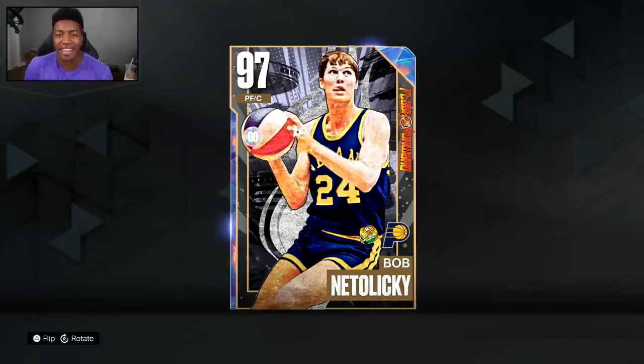Y'all remember this guy, the 2K22 demon? He's back. Ladies and gentlemen, I present to you 97 overall Galaxy Opal Bob Netâlicki, aka one of the most annoying cards to introduce himself to my team last year. They didn't even change his card art — they want you to look at this card and get all that PTSD from NBA 2K22. This was easily the craziest Friday drop in 2K23 so far, with all these historic demigods of past My Teams returning.